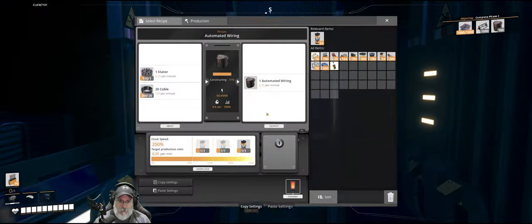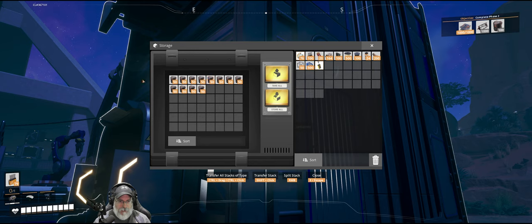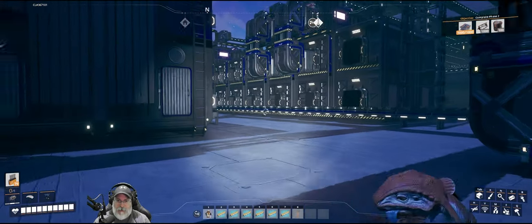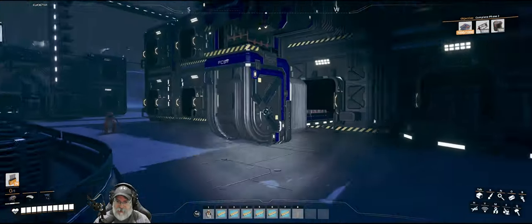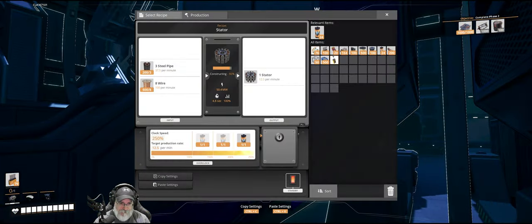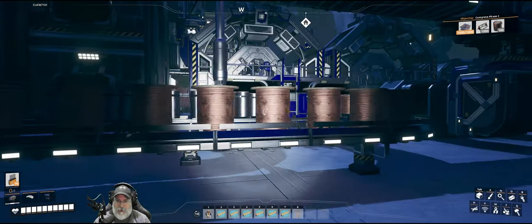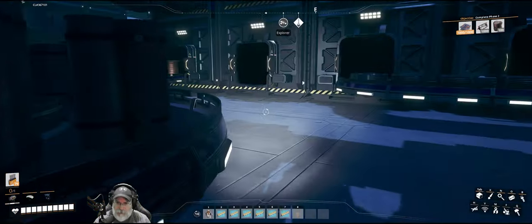This machine over here is making automated wiring. We only need a hundred but this is another product we're going to need a crazy amount of for later phases, so over-producing at this point is not a bad thing at all. The cable is keeping up with it pretty good, and then the stators — that's actually what I'm making with this machine here, and everything's overclocked to the max so we can make it as quickly as possible. The wire has no problem keeping up with that, and the pipes are going down slowly, but we're in pretty good shape.